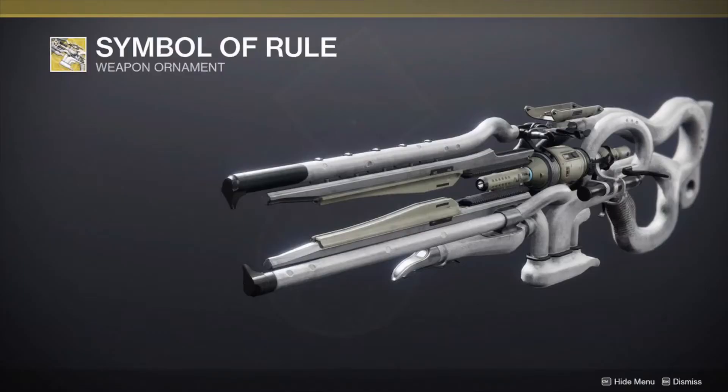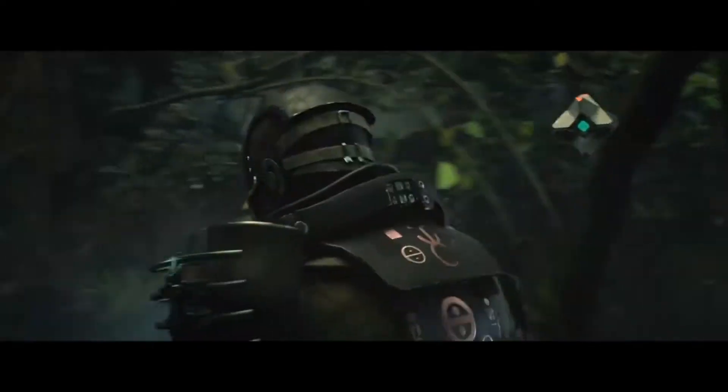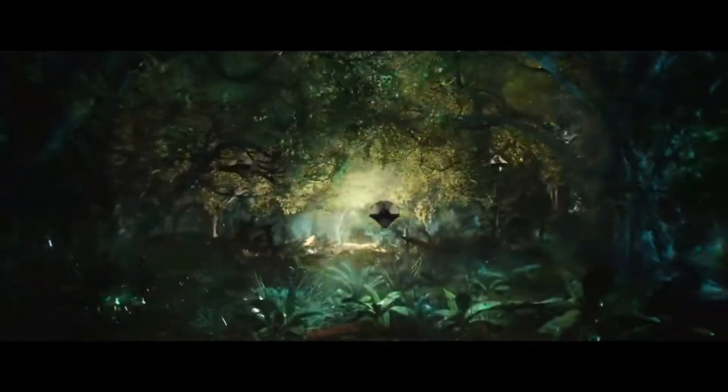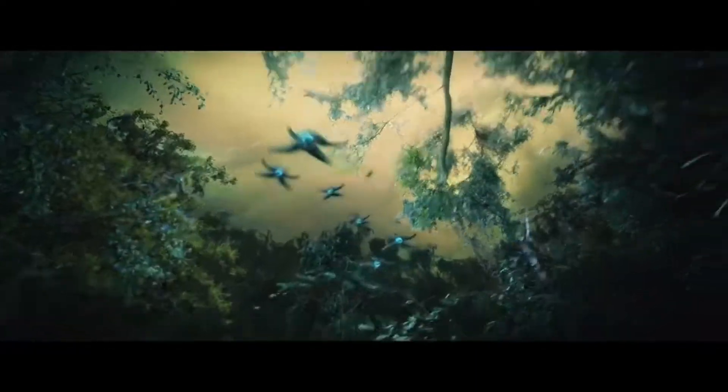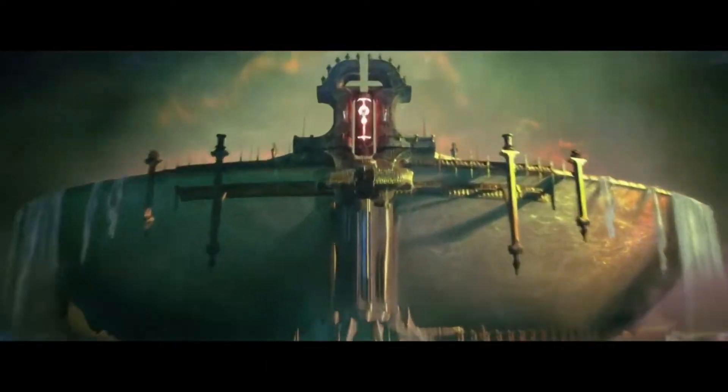In the trailer for Season of the Lost, we got two exotics — one was the season pass exotic and the other was Ager's Scepter, the stasis trace rifle. There's no given release date on it. It is time-gated because you have to do the Tracing in Stars quest, which will probably be a once-a-week kind of deal. But we have the perks already leaked, so let's go over them.